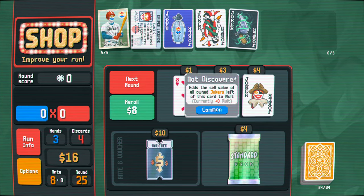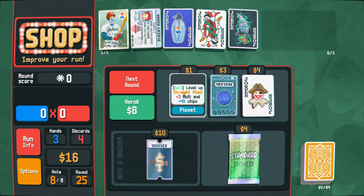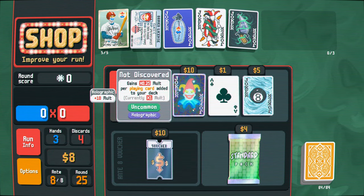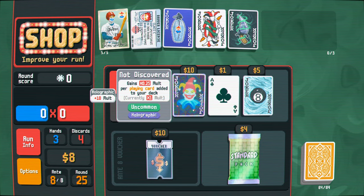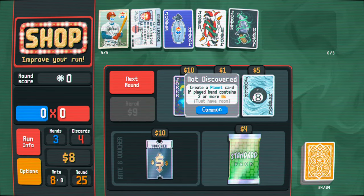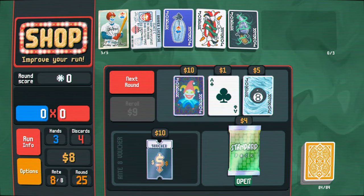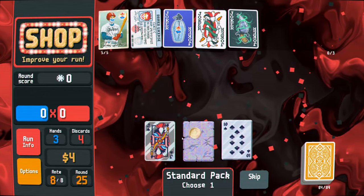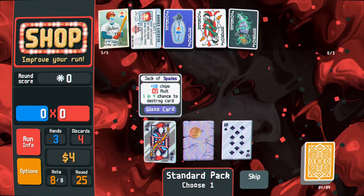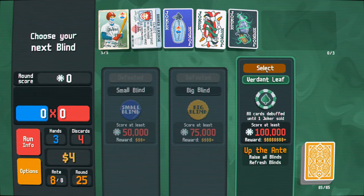Re-roll. Adds the sell value of all own jokers left in this card to mult. What's this? All the graphic, mult per playing card added to your deck. I mean, if I had gotten this early, I'd be pretty big. Yeah, none of this is good. We'll just buy the standard pack and that'll be it. 10 mult, 50 chips. I feel like this is probably the best - I have lots of jacks. Go ahead and do this. And then we're going to sell you.